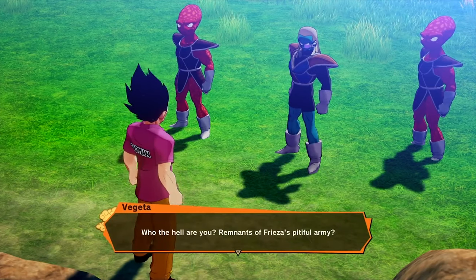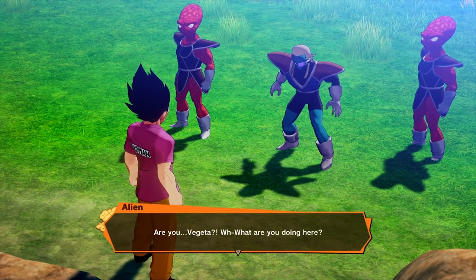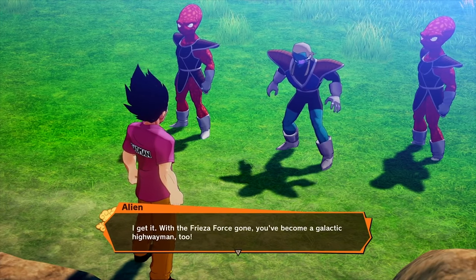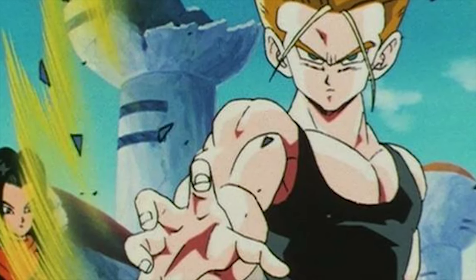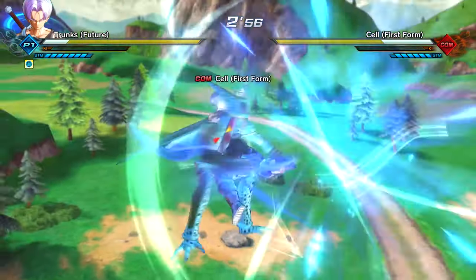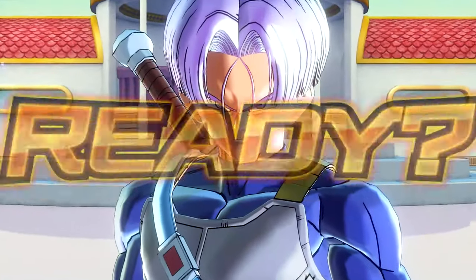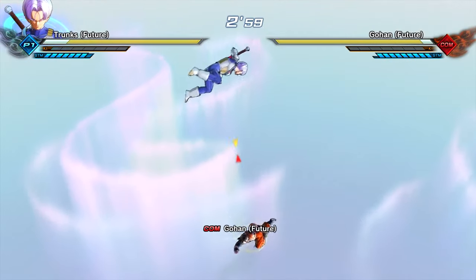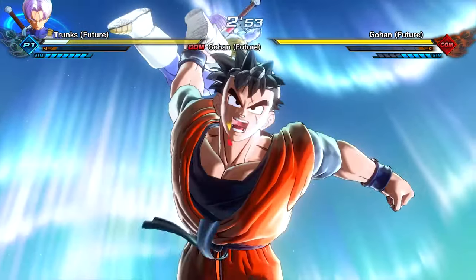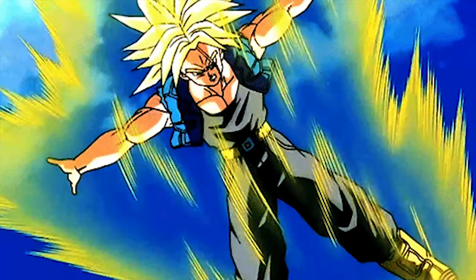Since Vegeta is getting the Bad Man shirt in the game, I definitely want to see alternate costumes implemented for other characters too. For Trunks specifically, I would like to see the black tank top he wore as a teen — that would look so cold. I'd also love to see the battle armor he wore during the Cell saga, and honestly, my personal favorite would be the ripped-sleeve jacket from when he fought Android 18.